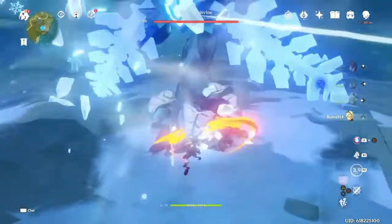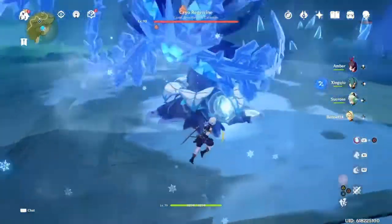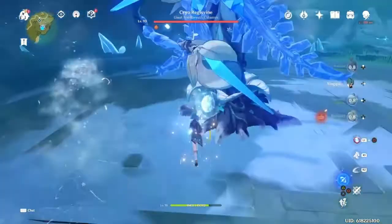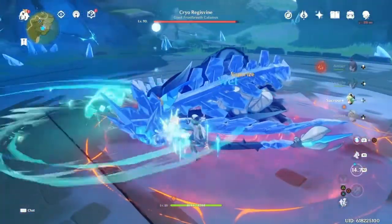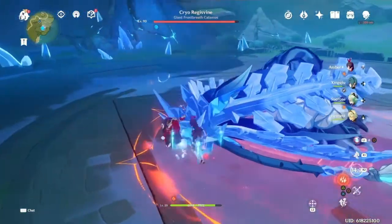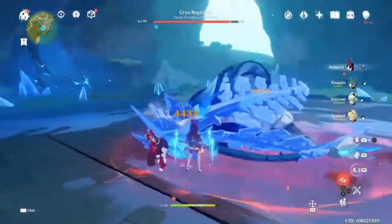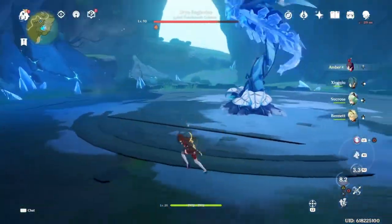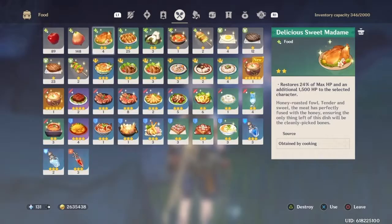Now it's time to do the actual test. The game plan is pretty simple — I'm using Sucrose, who is also level 20. I'm just using her for the Thrilling Tales buff and the Viridescent Venerer buff right now. This is when we use the elemental burst — bam. I got 7K. I'm not sure if I swirled the right element; I don't think the Viridescent buff was active there, I'm assuming it wasn't.